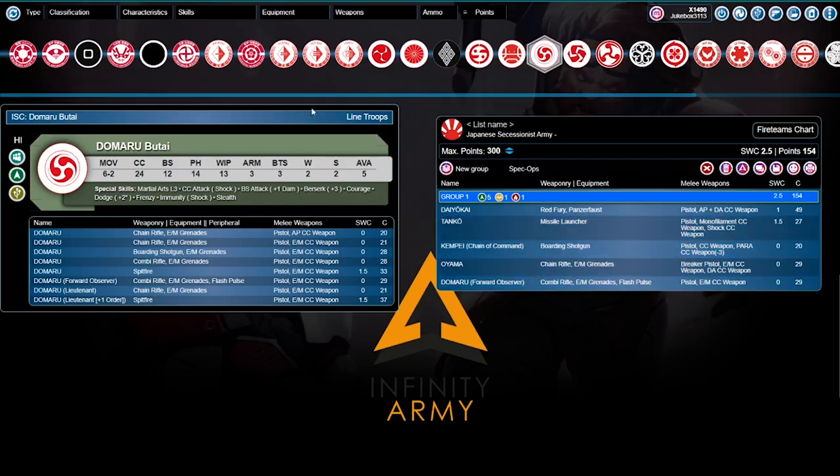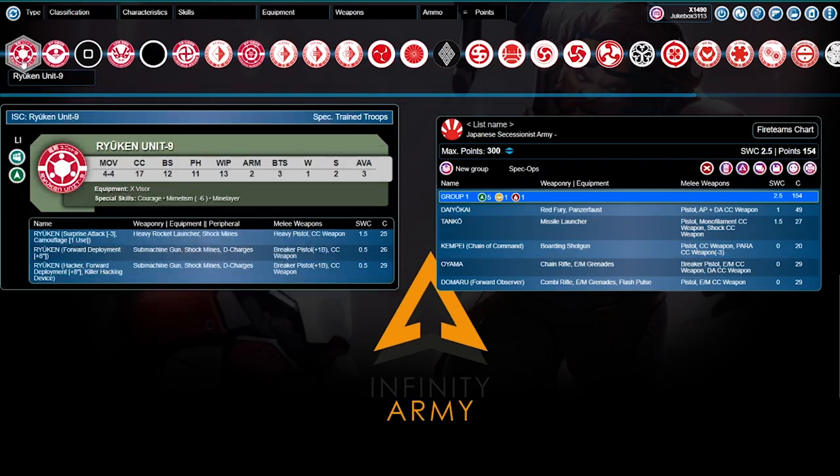Domaru FO is there just because you need a specialist and Domarus are fantastic on their own: 6-2 movement, 24 CC, Martial Arts level 3, CC attack shock, BS attack plus 1 damage, Berserk plus 3, courage, dodge plus 2 inches, frenzy, immunity shock, stealth. We don't worry about frenzy because we're in a fire team. For our midfield specialist, we're going to the Ryuken Unit 9s. These guys have X-Visors, Courage, Mimetism minus 6, and Mine Layer. The only specialist here is the Killer Hacker.